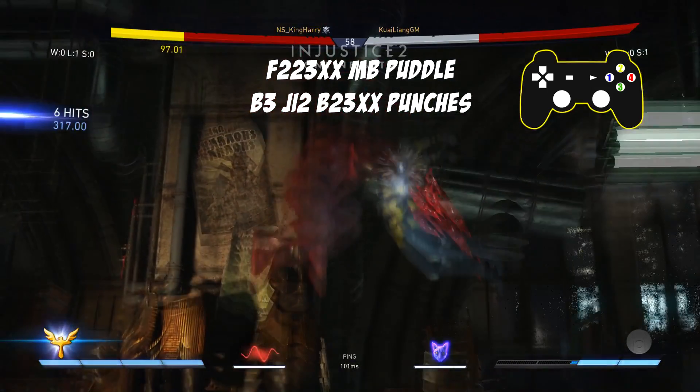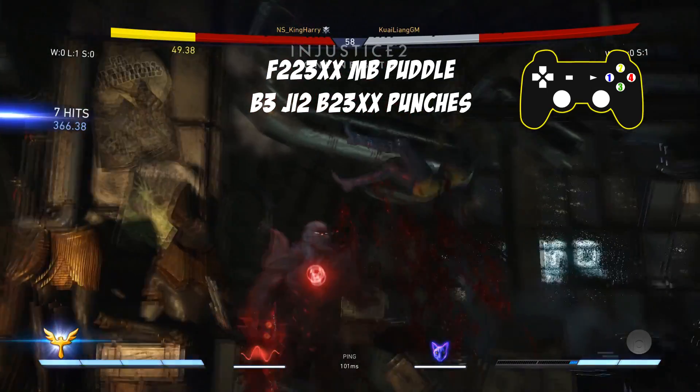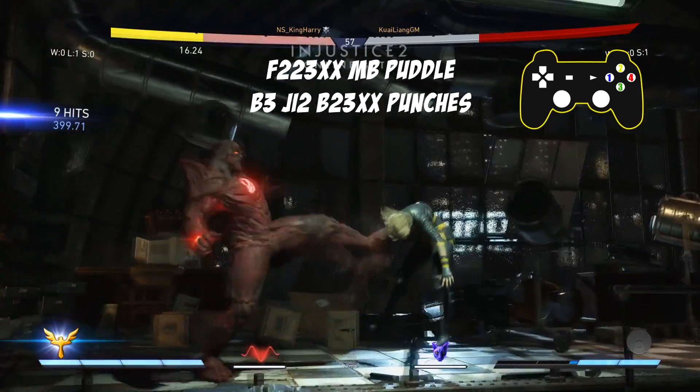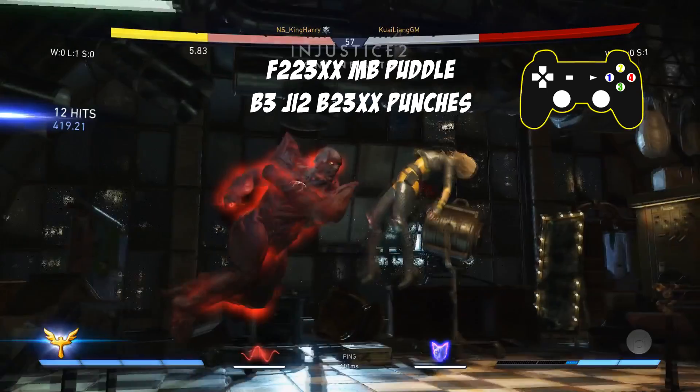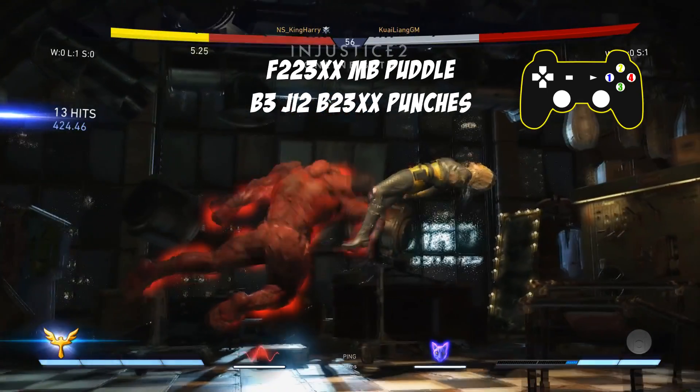Jump in with 2, then go back 2-3 and cancel that into the back-forward 1, which is the flying punches, and you're going to send your opponent all the way across the screen.